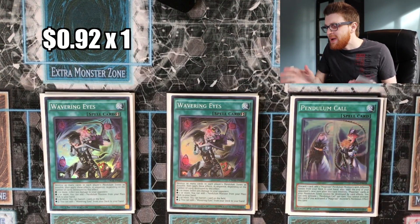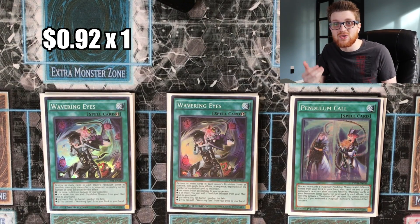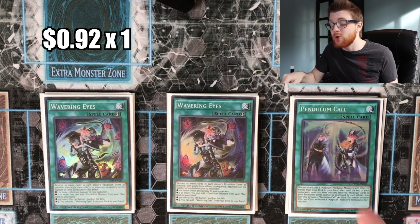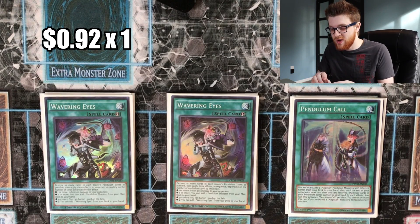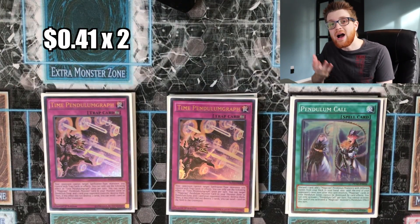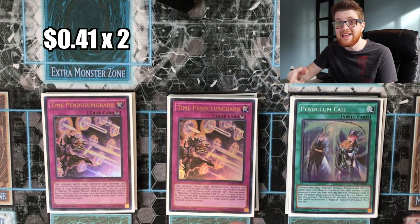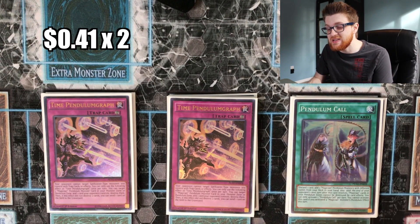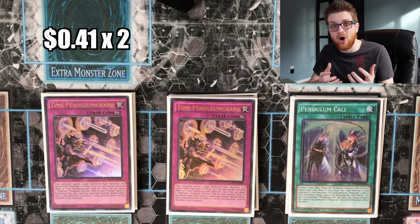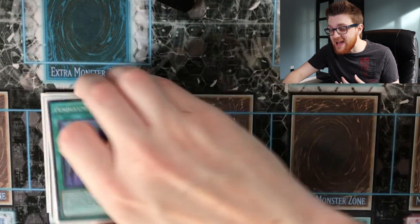One copy of Pendulum Call — it's a little iffy because it can lose to Ash Blossom, but if they use Ash on Pot of Desires or another card, there are plenty of easy targets in this deck. If you can resolve Pendulum Call, you're going to be in an extremely good position. Two copies of Time Pendulum Graph — we run two again not only because of Pot of Desires but because it's an extremely powerful card. It's one of the reasons this deck is as good as it is, and you want to see it as much as you can and end on it every turn if possible.